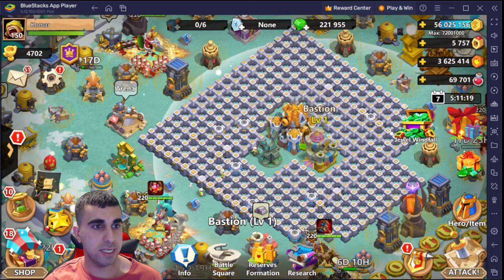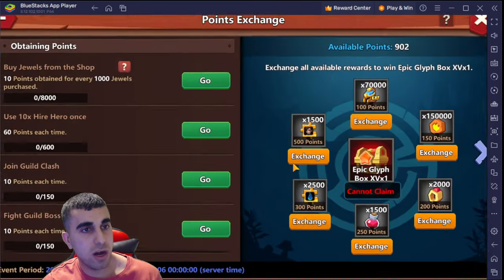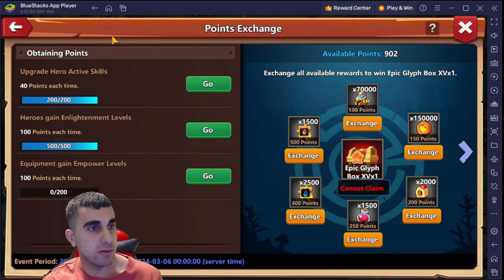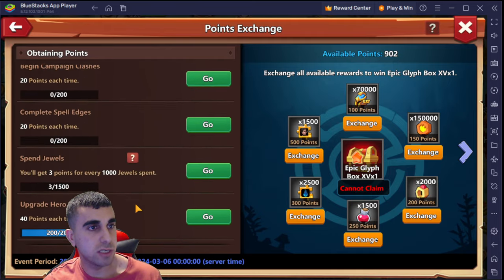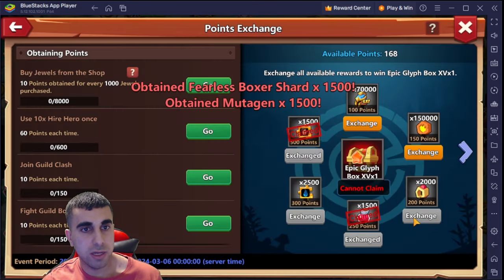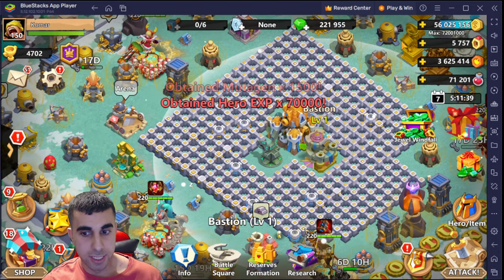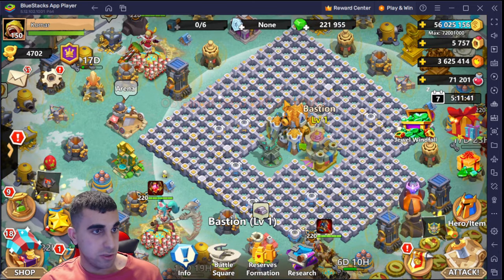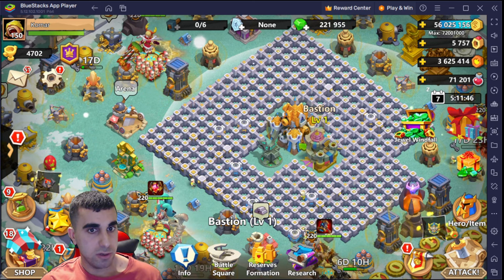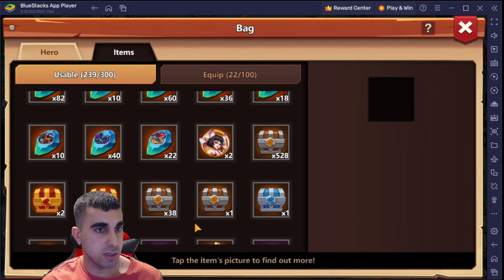My goodness, absolute garbage. Let's invest in here already. So this is why I did it - we got the reindeer up, we got those two sections done and the enlightenment done. Grab that, grab that, grab that. You can complete all this - you need 185k to get this done. We have 222k, so we're perfectly fine, no issues whatsoever.